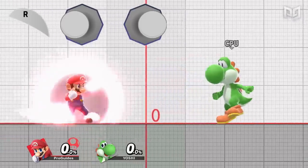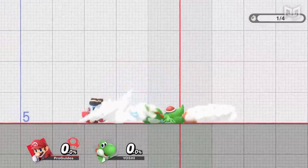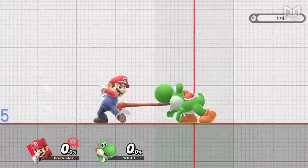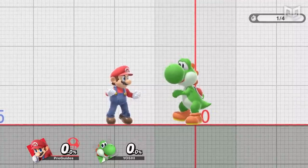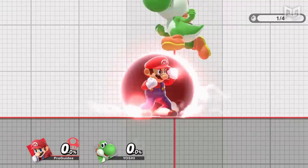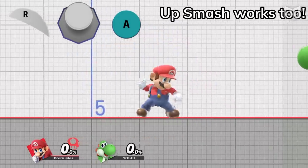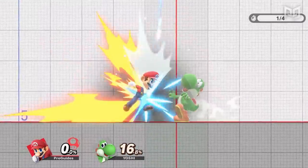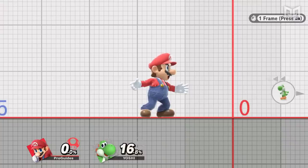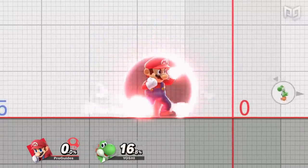By tapping left or right on the left stick while shielding, you can roll in or away in the direction you choose, which can be used to escape shield pressure and reset neutral. By tapping down while shielding, you can spot dodge, which is great for defending against grabs. Pressing up and B simultaneously while shielding lets you perform an up special out of shield — great for punishing opponents and escaping pressure. These out of shield options are so good because letting go of your shield puts your character in 11 frames of lag, so using them is about a sixth of a second faster than dropping your shield first.